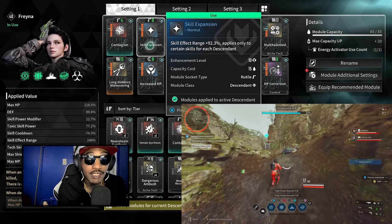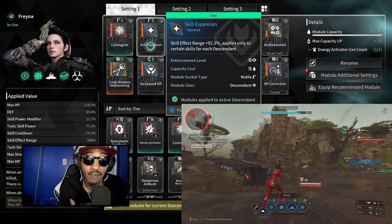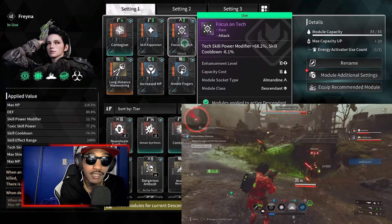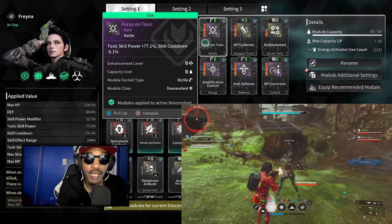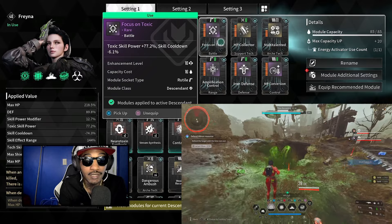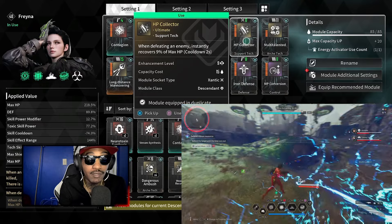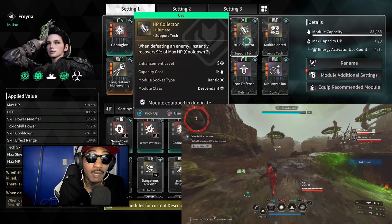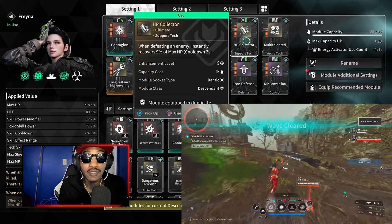For our next skill we got Skill Expansion — skill effect range plus 92.3%. You need as much skill effect range on this build as possible. Next we got Focus on Tech: tech skill power modifier plus 66.2%, skill cooldown minus 6.1%. Then we got Focus on Toxic: toxic skill power plus 77.2%, skill cooldown minus 6.1%. Next we got HP Collector. When defeating an enemy, instantly recover 9% of max HP with a 2-second cooldown. With this build you'll be killing mobs constantly, so basically every two seconds you'll be getting HP. Make sure you max out HP Collector as soon as possible.